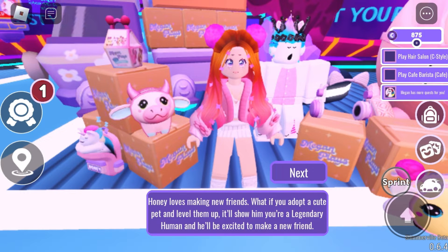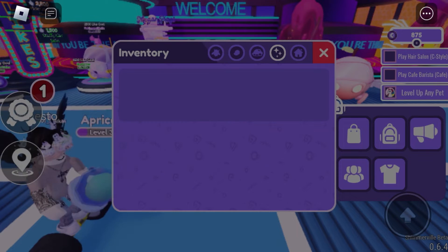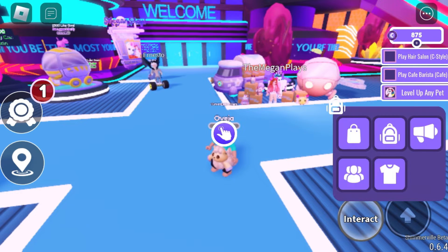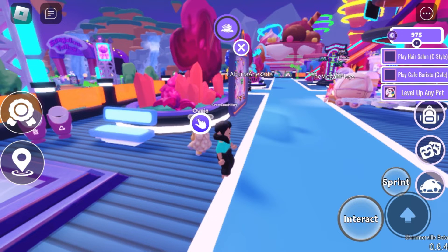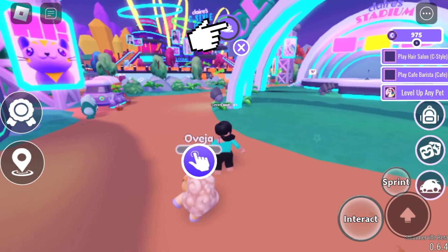If you have redeemed the two previous free items from this game, you should already have a pet. To equip them, click on the backpack, click here to show your pets, click on the pet and it should give you the option to equip — click it. Next, you have to wait until you get a task to level up your pet. To see what the pet wants, click on the task. My pet wants to visit the garden, so we are going to teleport there. You can see how the circle is filling up — that means your pet's needs are being fulfilled.